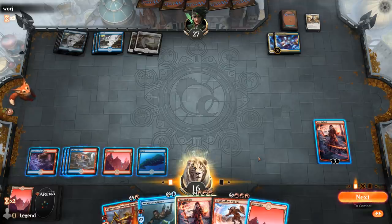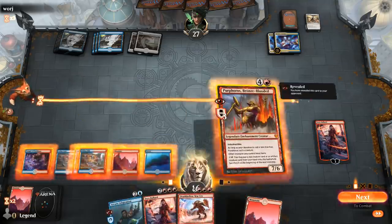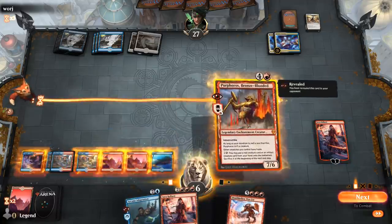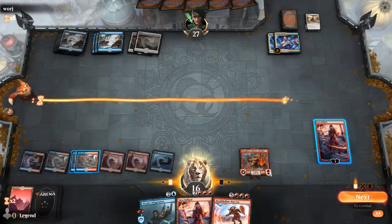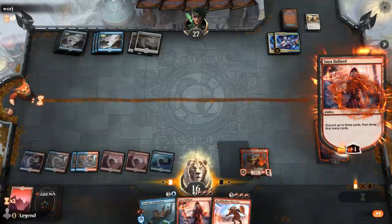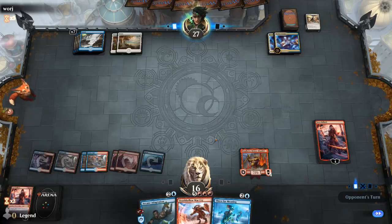If I play Purphoros now, then next turn if I want to play Adaptation — three, four, five — if I draw lands, we can get there. So I'll play Purphoros. I can loot away Jaya to maybe hit a land drop for next turn. If next turn I draw lands, I can go Adaptation and then five plus three is eight. So I'll ditch Jaya, and otherwise we'll just wait an extra turn. Hopefully no more Teferis.